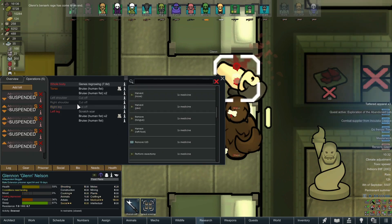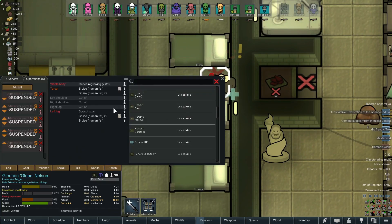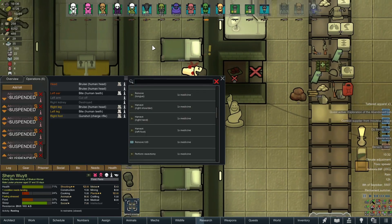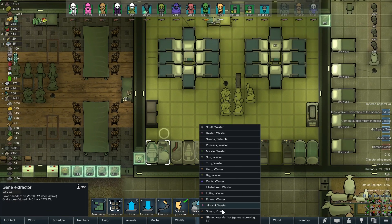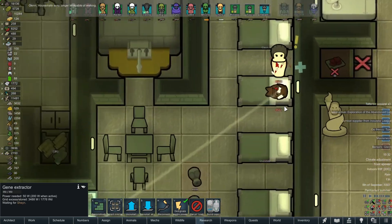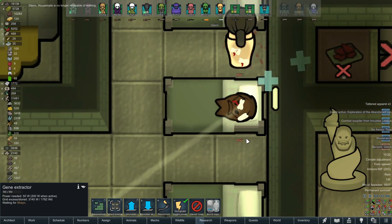Glenn unfortunately has very little left, but he's got plenty of genes we can scan — seven days until they regrow. This Shane is fresh, so I think it's about time to stick him in the gene extractor. They don't need to be fully healed for that. He's winning enough fights, so he's clearly got good genes — let's take those for ourselves.